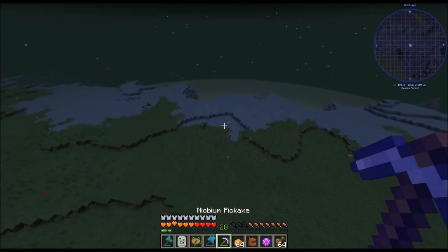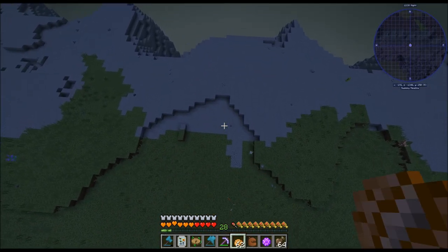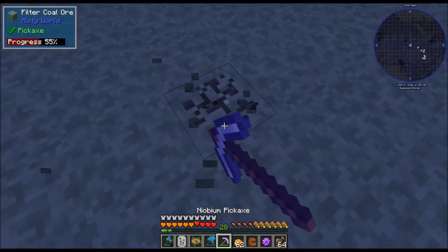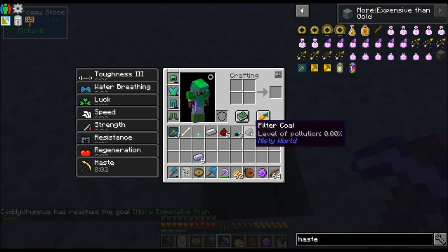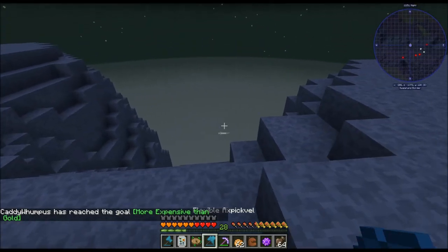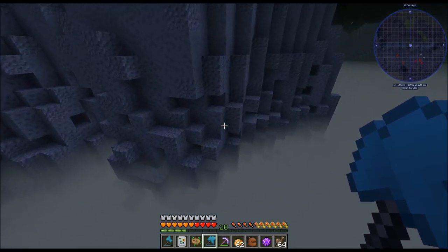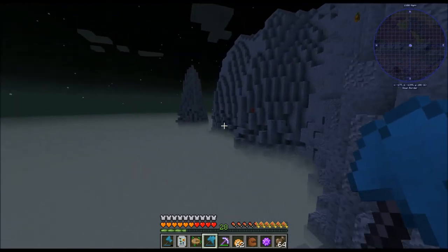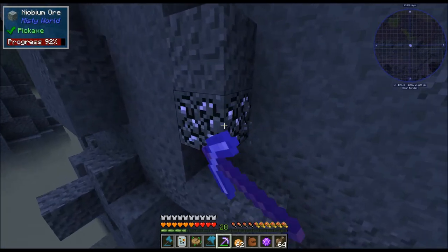Let's go ahead and eat and drop down here. Does this mine? We got filter coal — level of pollution 0%, so we can use that for the respirator. Flight is great here because you can just hop off the edge and run around and look for some of that ore. There's some right there — does it mine faster with this?